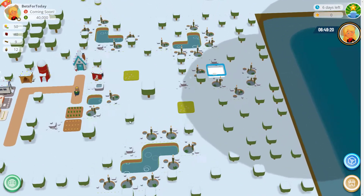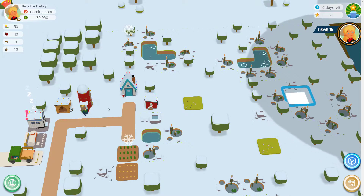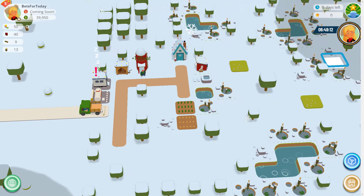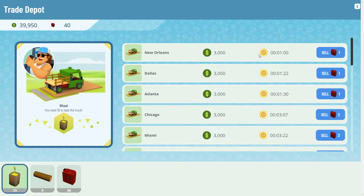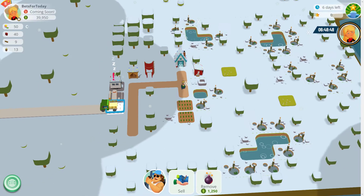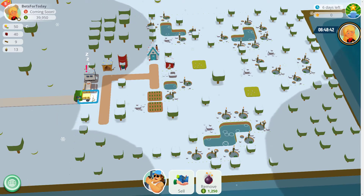You can see the farmer collecting the wheat and taking it to the silo. The silo can hold 20 wheat and we've already got 12. If we were going to sell that, it shouldn't take too long to get to the city — it only takes a minute. If you upgrade to Gala Gold and get the Express NFT, that will shorten the time by a third, so you'd do it in about 40 seconds. Gala Gold is a one-off fee of $50 plus Ethereum fees.